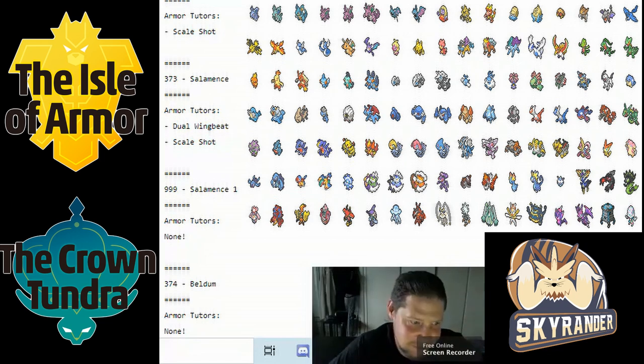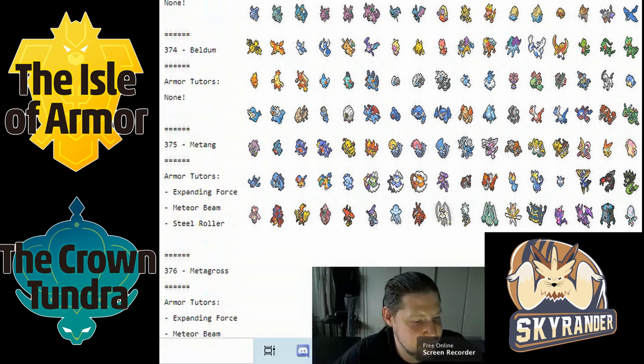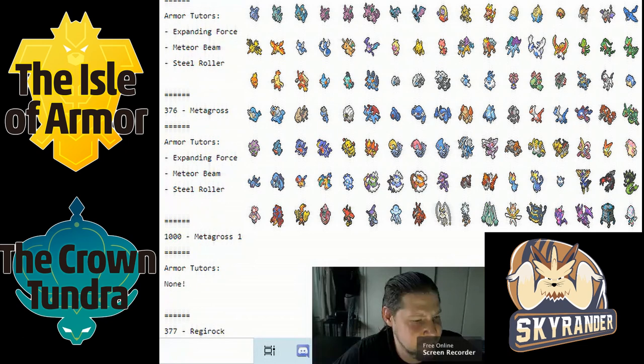Metagross got one of those really weird upgrades — Meteor Beam. Metagross has a fair special attack, and being able to use that can make it quite good, mainly because it gets Flash Cannon, Steel Beam, and Grass Knot. It has a broadened set of filler moves and could actually do a whole lot of damage.